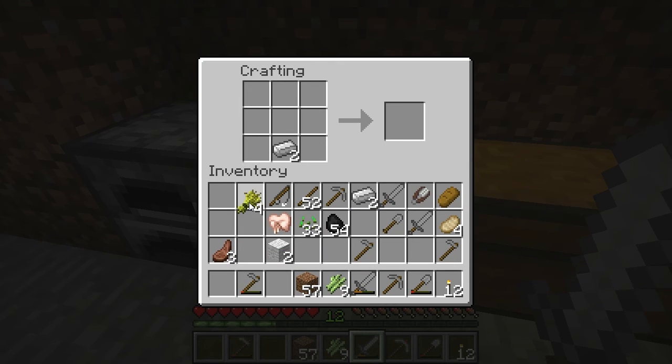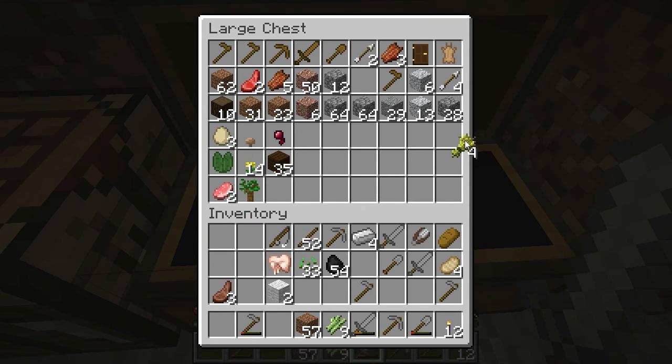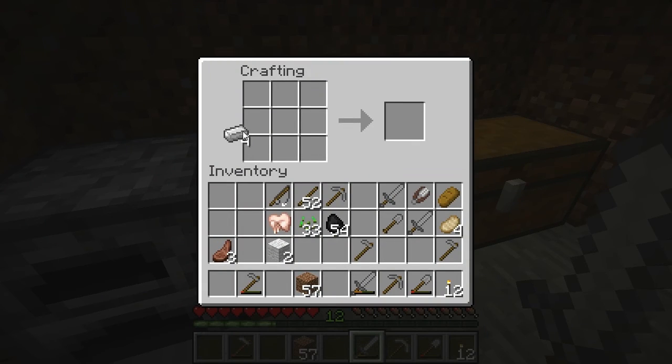We got four wheat now. Damn it. We got that — the egg. Now we need... no, we have sugar. We need milk. We need a pail for milk. I don't think I've seen a cow yet. So we've got to go out and find a cow.